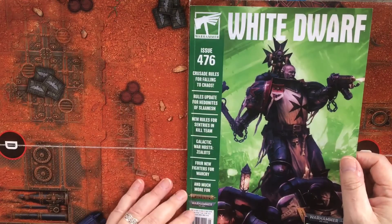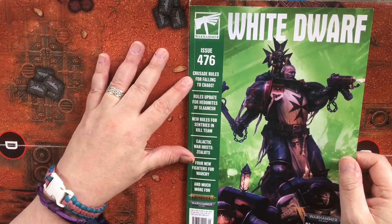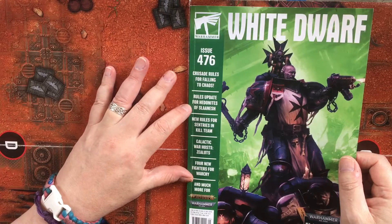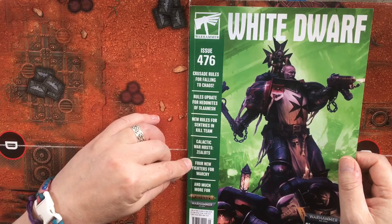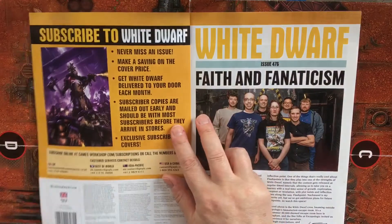So we've got a great Black Templar on the front. Inside we've got some Crusade rules for Falling to Chaos, rules update for Hedonites of Slaanesh, new rules for Sentries in Kill Team, Galactic War Hosts Zealots, and four new fighters for Warcry — which is what these cards are.